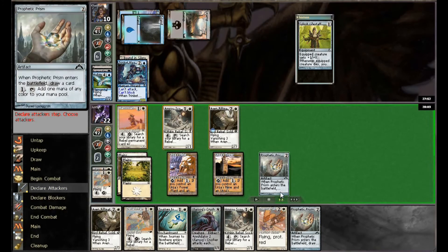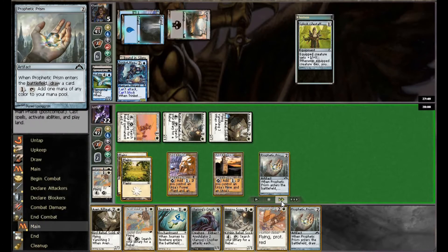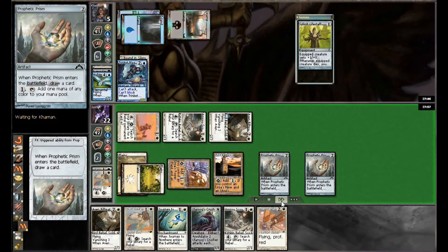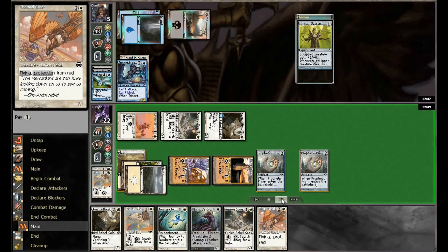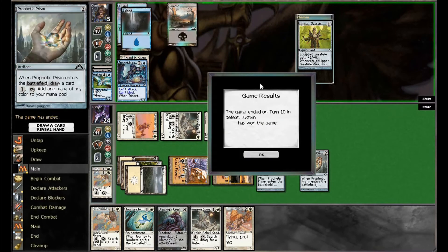Our turn: we have four mana available for Rebel activation, but we're going to attack with everything because I wanted to find more lands. Being at four mana is a really difficult spot — no Tron online. We throw out a Prism hoping to find something, and we do actually find a land. This leaves mana open for a Rift Watcher, and that's what we go with, keeping our advantage well in hand.